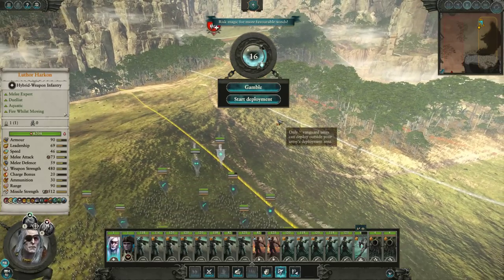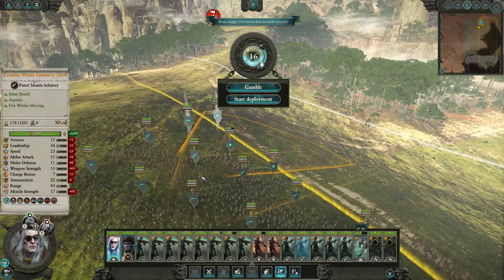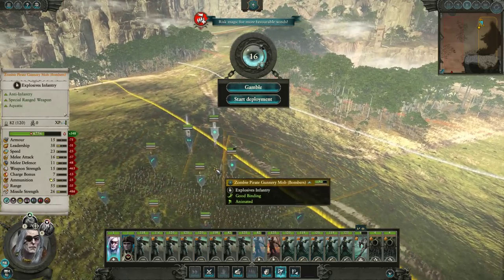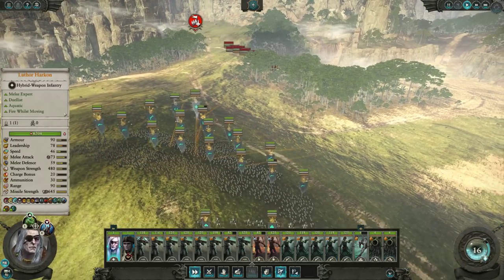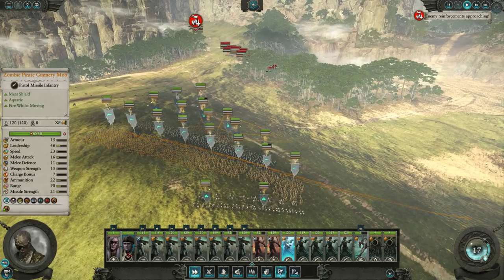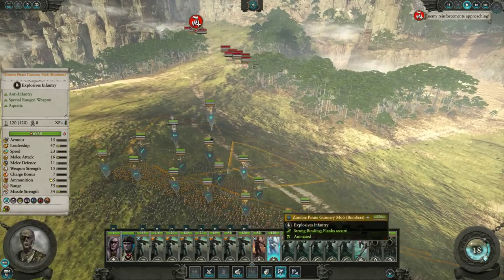They'll shoot at him, but they won't change their mind and think: if we just move a few steps forward, we can shoot at their lower value but easier-to-hit targets. So we don't want that. Now I've got to reorganize right away. Luthor Harkon move up. Have these spread out across here. Same thing here — spread out. This is pretty good terrain, got nice high ground here.